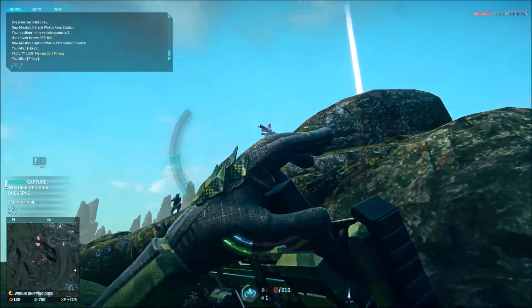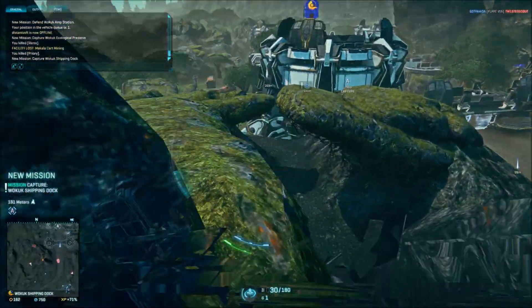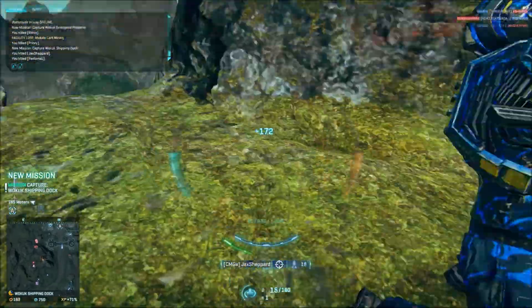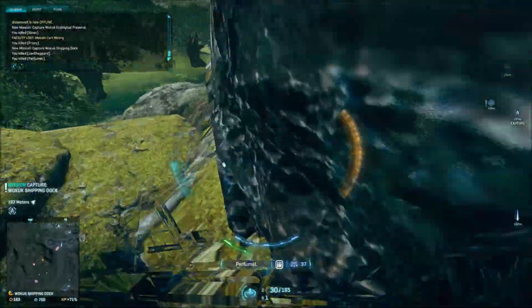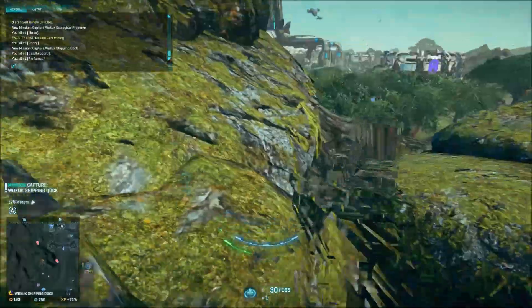An interesting note about this weapon is how thin it is. It appears to be one of the thinnest weapons in the game, and after using the NS7 PDW, all the other weapons appear very wide and seem to take up a lot of the screen. This has nothing to do with its ability to fight, just an interesting note.